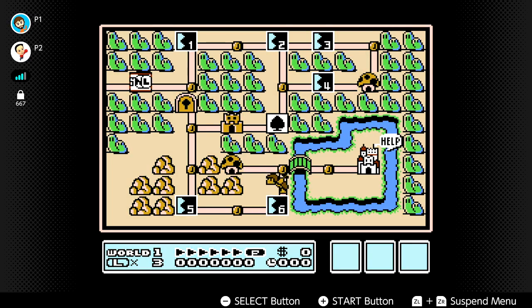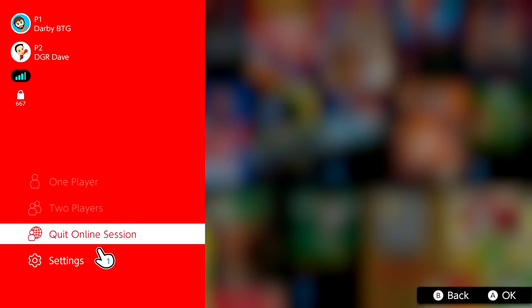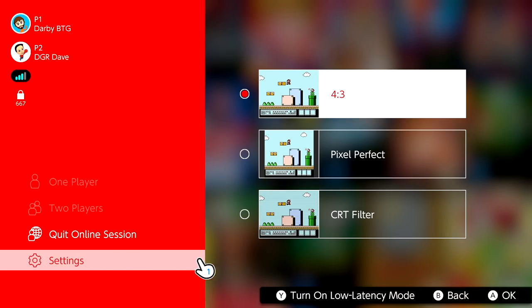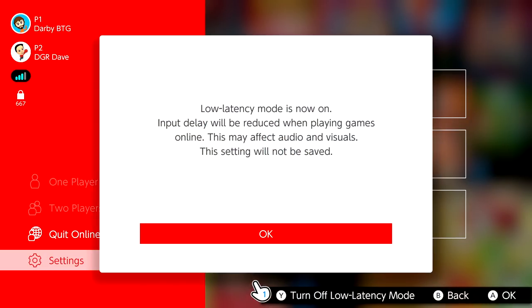Alright, so this is super easy to fix. When you're on the menu playing online with another player, go over to settings, click on settings, and you'll notice you can turn on low latency mode by pushing Y. All you have to do is hit the Y button — low latency mode is now on, and input delay will be reduced when playing games online.